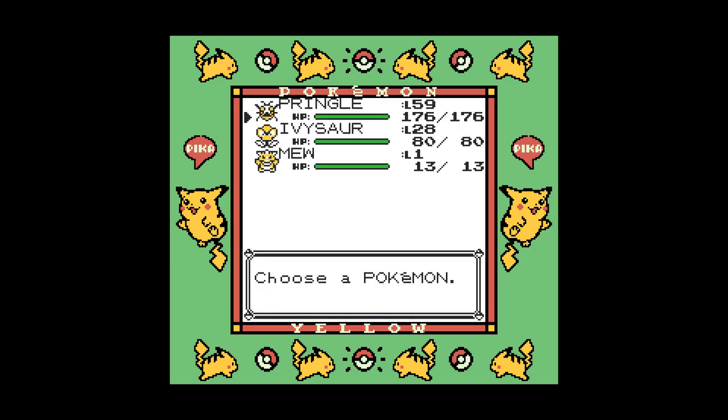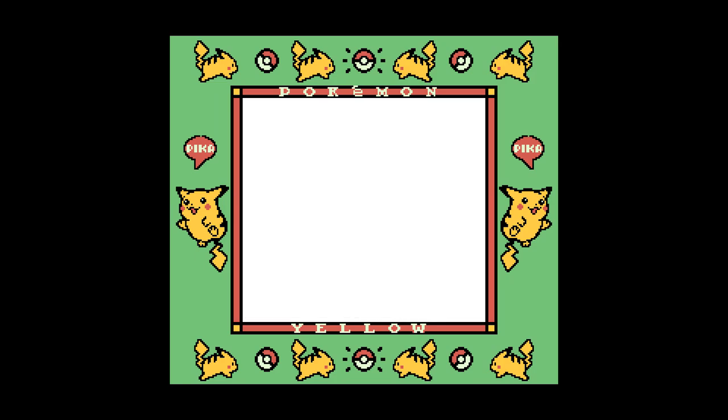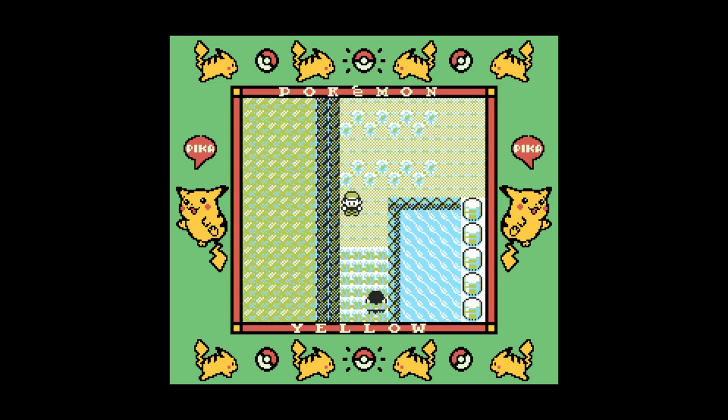First thing we're going to need is a Pokémon with a special stat of 69 — it's a very funny number, my kids laugh at it all the time. And we need this guy to surprise him.